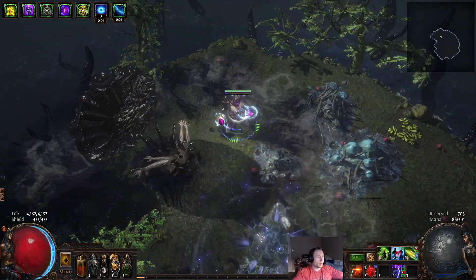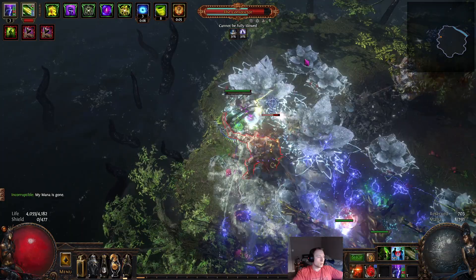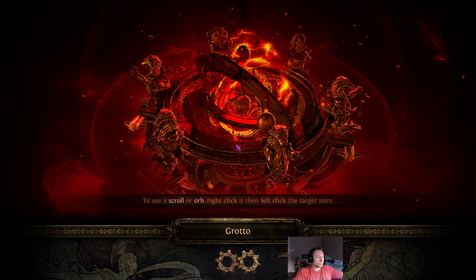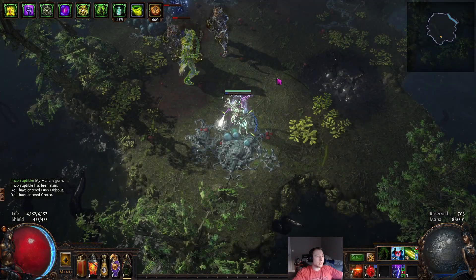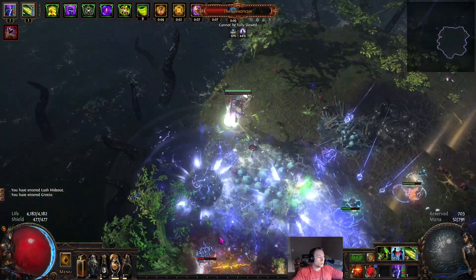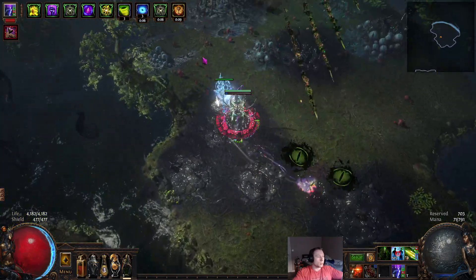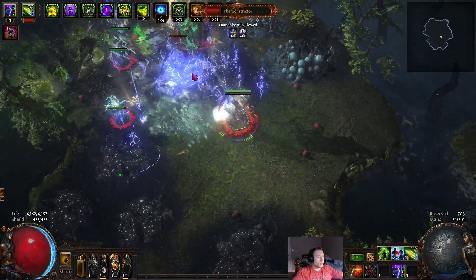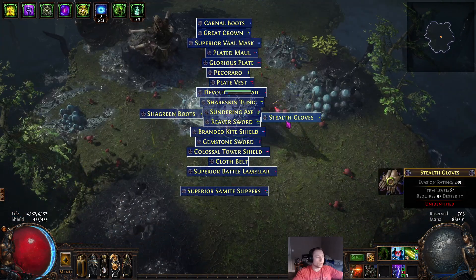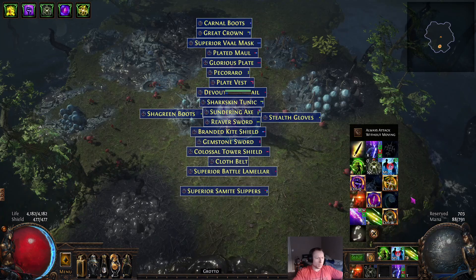The Storm Rain Totems provide quite a big brunt of the damage for single target. There's one death. The bosses that are very easy are the ones that stand still — those are especially easy because the Storm Rain Totems can really just go full force, and the damage gets pretty insane. So that's the Guardian — overall pretty smooth. That's typically how it goes. I'll maybe have one or two deaths while doing Guardians, but it's a pretty smooth playstyle.